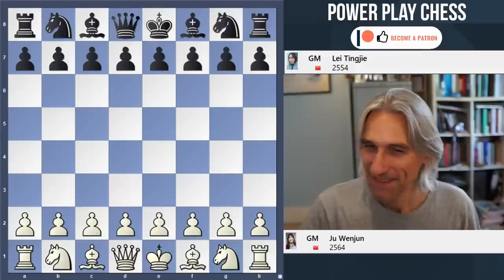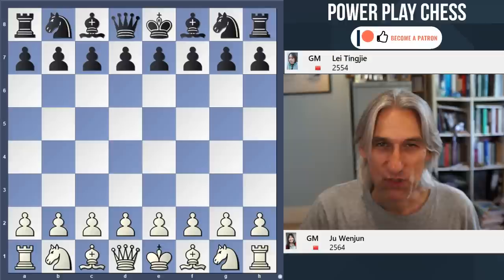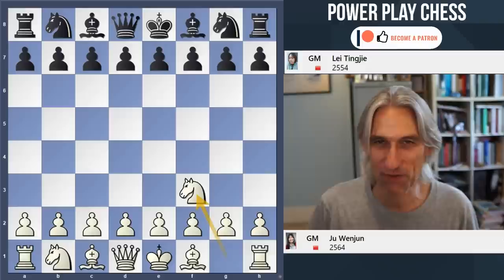Here's game 10 of the final of the Women's World Chess Championship. Scores level — it's very tense indeed. In this game, Juwen Jun, the champion, had white. Leiting Ga, the challenger, had black. Let's see what happened.